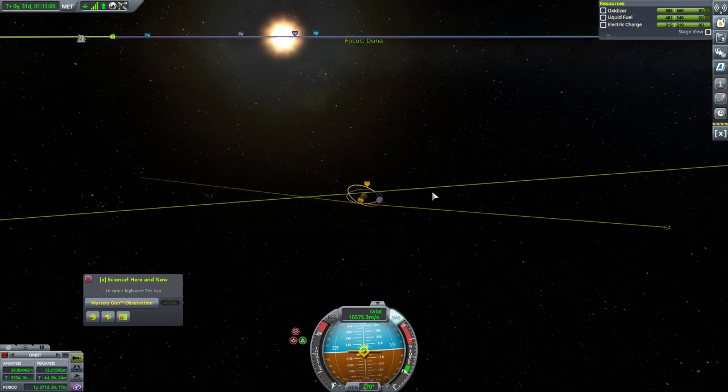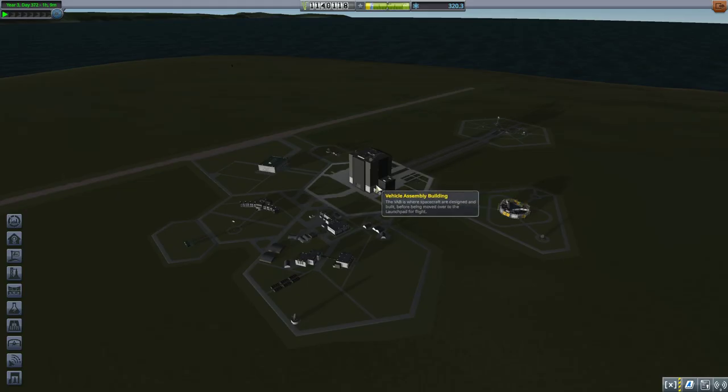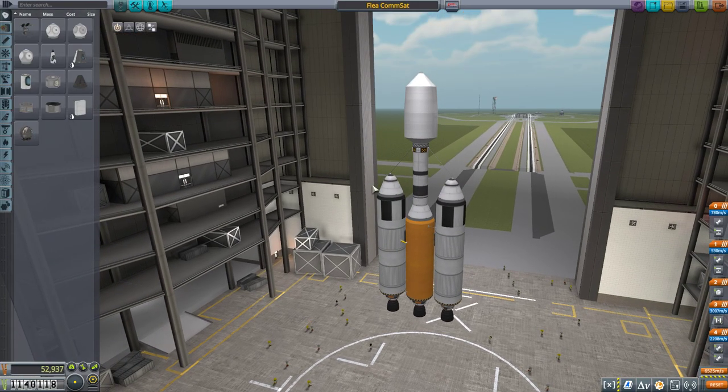I don't think we have any contracts expiring in the next year, but I don't know that for sure. We should go check. I'll also check how much that probe actually cost us to launch. If it was more than $25k I'll deduct additional funding. It was $52k — okay, round it to $53k.